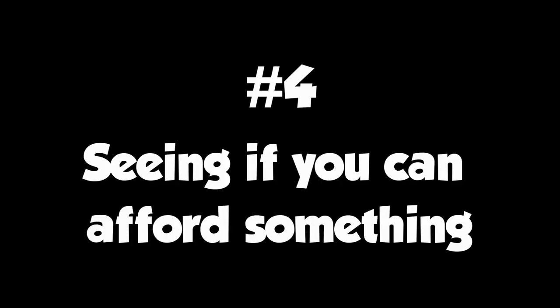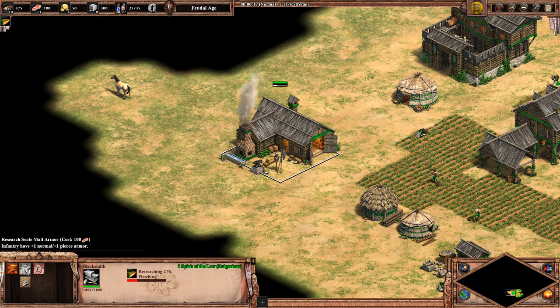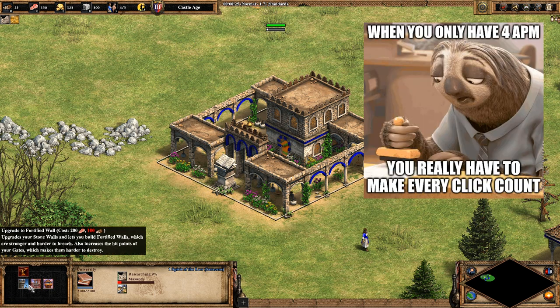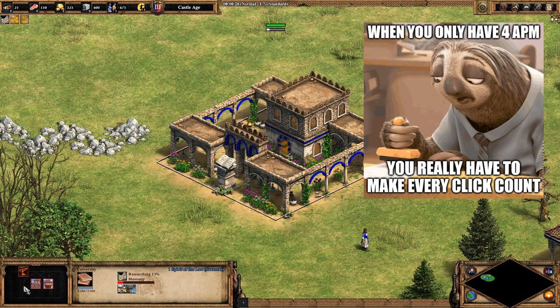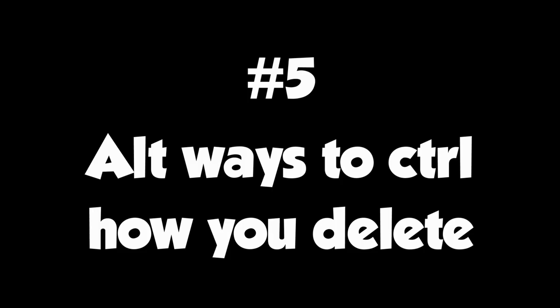Next, at number four, is being able to see if you can afford a tech or unit. This is a pretty subtle change and self-explanatory — basically any tech you can't afford is now shaded out in red. I find it's nice to know at a glance which upgrades at the blacksmith or university I can afford, as well as save a few clicks here and there. The more accessible that sort of basic information is, the better the user interface.